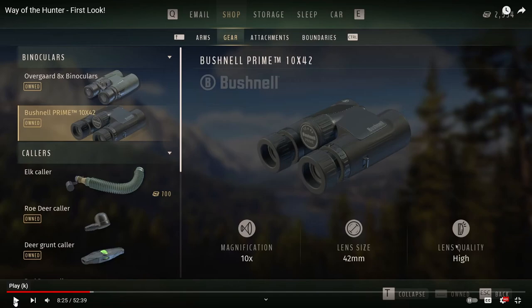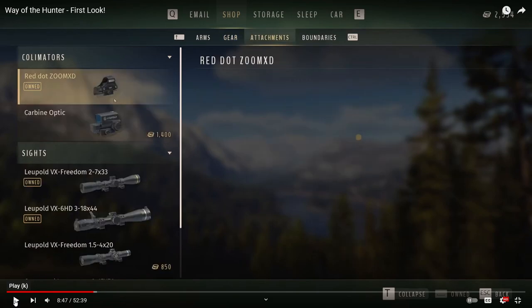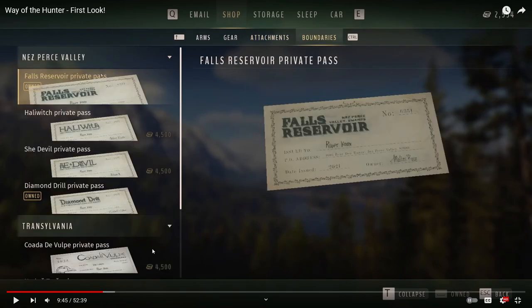Moving into the gear tab of the shop, you can see there are different types of binoculars with different lens quality, lens size, and magnification. Moving into the attachments section, there are standard red dots and then bigger, beefier long-range rifle scopes as well.